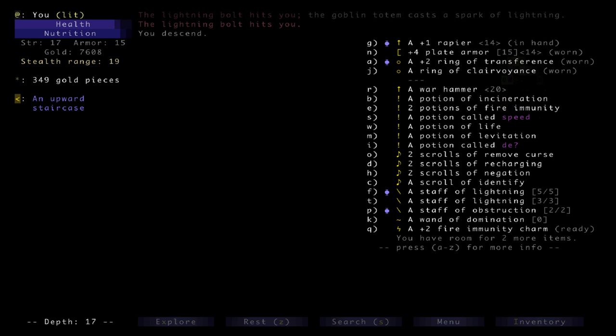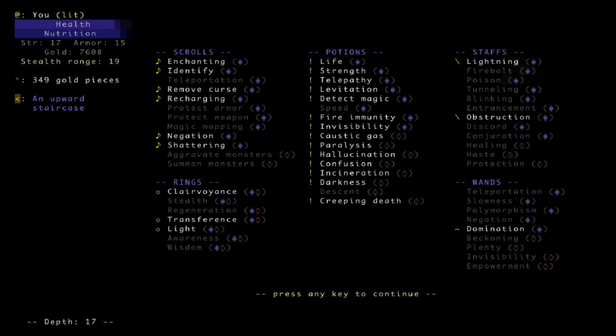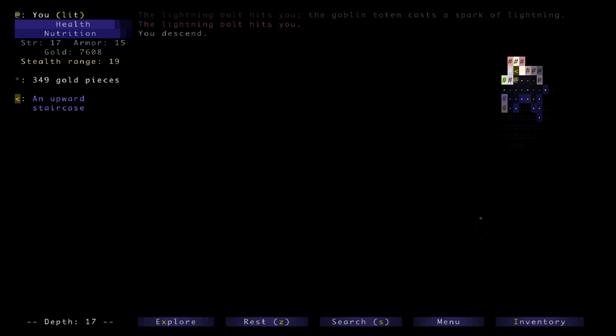I don't exactly remember much about what was going on in this run other than that I had two troll allies and they both died, but I have a bunch of potions and some nice staffs. We're missing protect armor and protect weapon. Speed and descent are the only unidentified potions. This is the deepest I've ever been, so if I get even just a couple levels deeper I'll be pretty happy. I'll just kind of get going on this run and see how it goes.